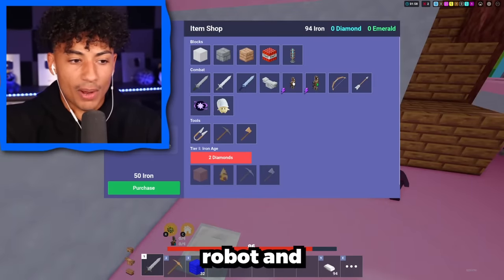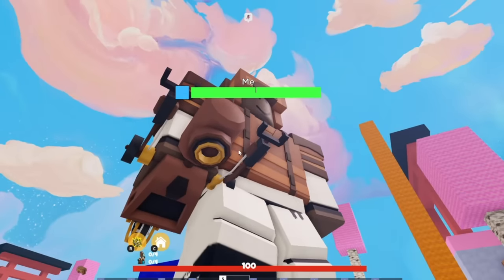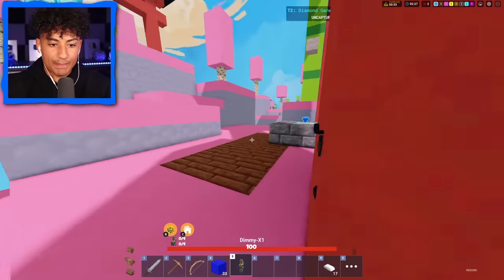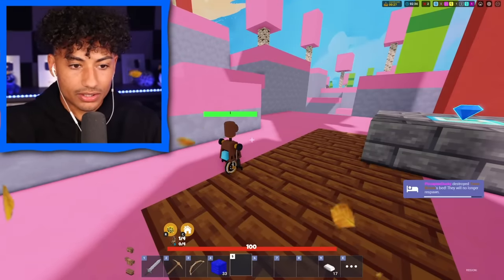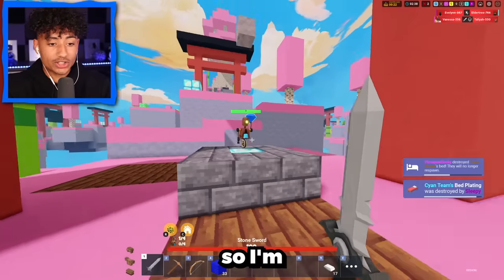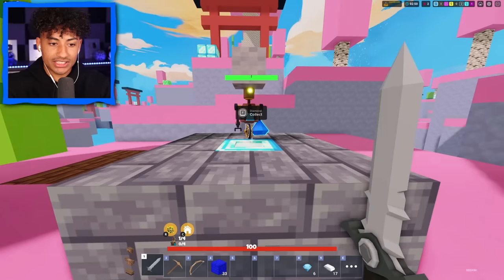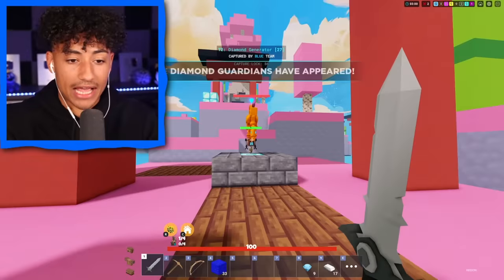We're about to buy our first robot — the Dimmy X1. Kind of a weird name, but we bought it. Let's also buy a bow and blocks. So this tiny robot right here is supposed to be collecting diamonds for me. We're going to place it right over here, and it better start collecting diamonds. Put it down — the diamond's right there. He's moving! He got the diamond! Okay, I'm pretty sure he got one diamond — we just got six!